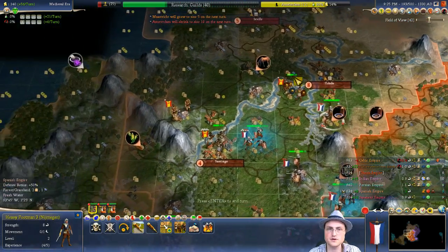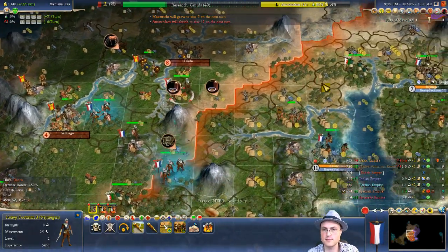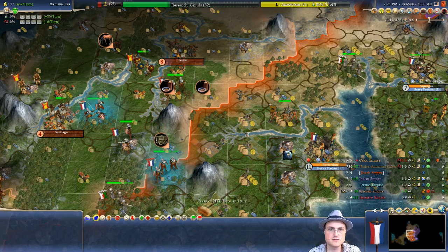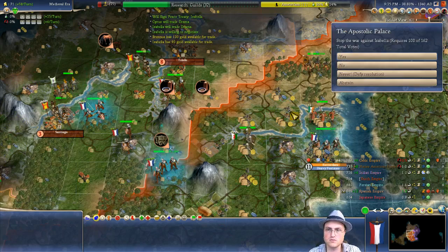I'll just take the extra Combat Strength and hope that'll protect me and my two ill-gotten workers over here. How do I know how many votes everyone has? I can Defy. She is Buddhist. So any of my cities that are Buddhist — I wish I could scroll in this view — I might get a little cranky. She's willing to negotiate? That didn't take very long. No — I don't want the war to end.